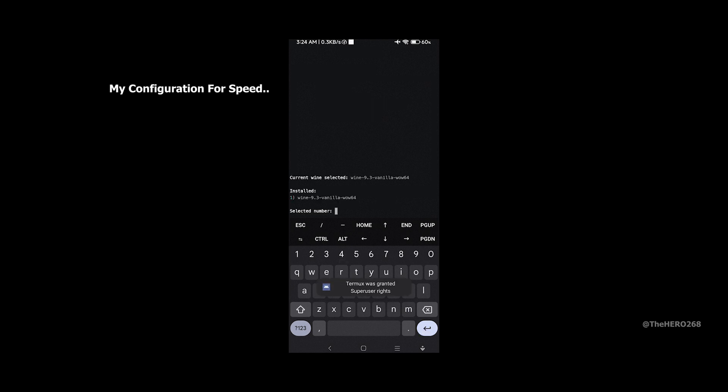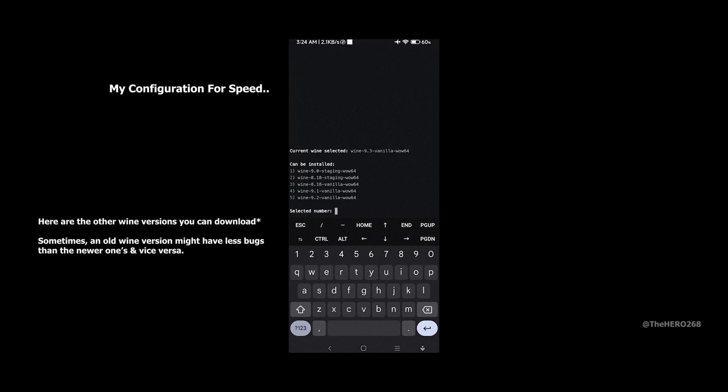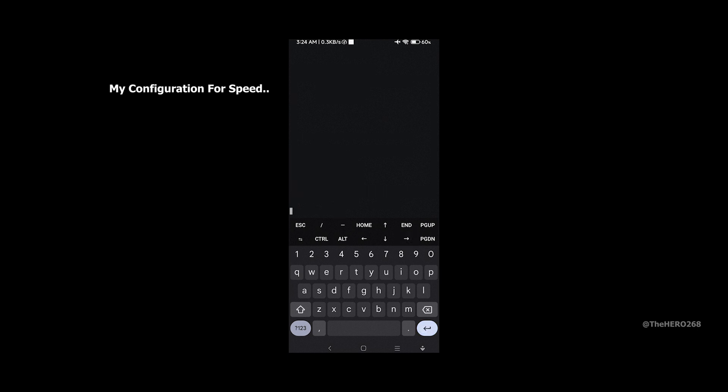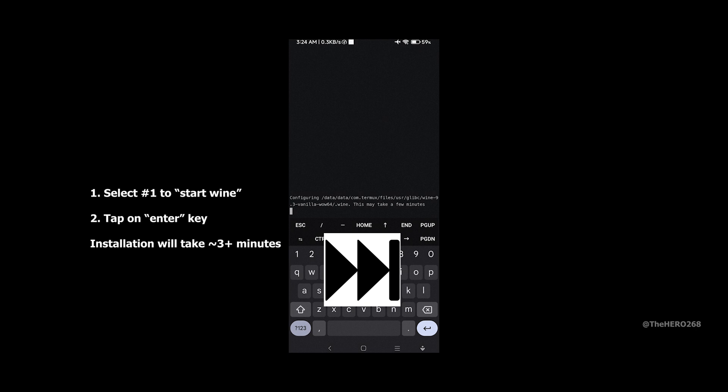In the Wine container, you can see we have Wine 9.2 installed. Here is a list of other options you can download. Now it's time to start Wine, so hit the Enter key. The installation will take 3 minutes or more depending on your hardware.